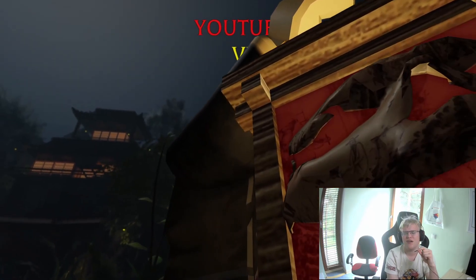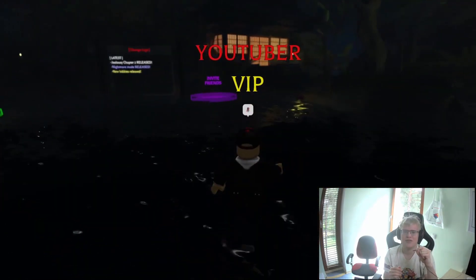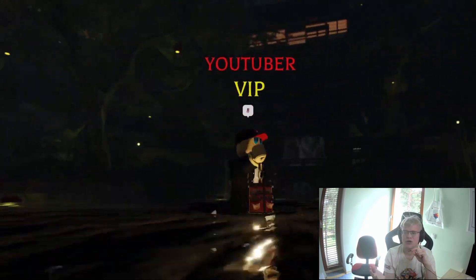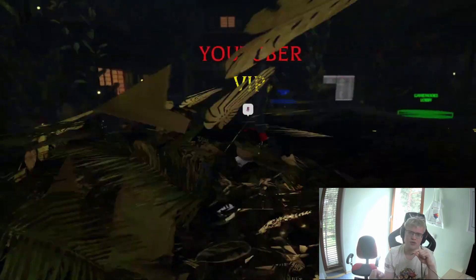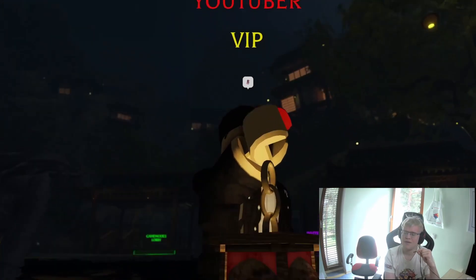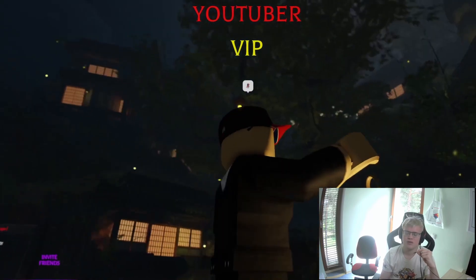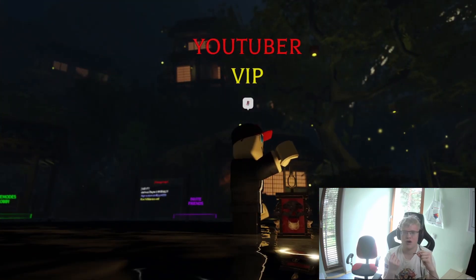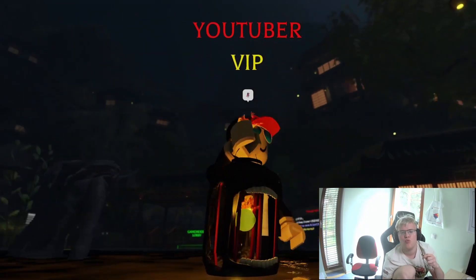Now we move to the VIP lantern. I have very mixed feelings about it. A little while ago it was actually one of the brightest lanterns, but now it has less brightness than even the normal lantern and less than the 2x lantern. It costs 599 Robux, and you get a cool VIP tag, but because of the brightness and light range I have to put it into C tier. I feel it could use a little buff, but right now it goes into C tier.